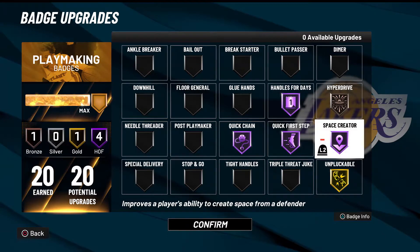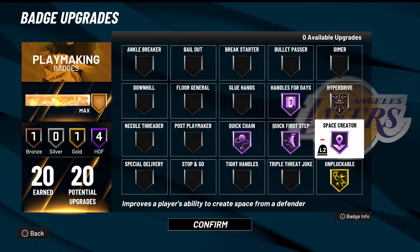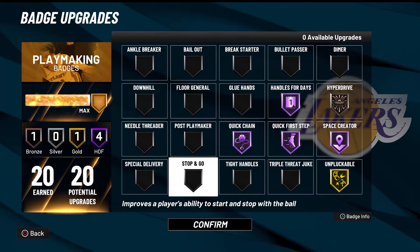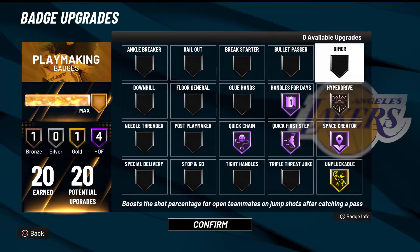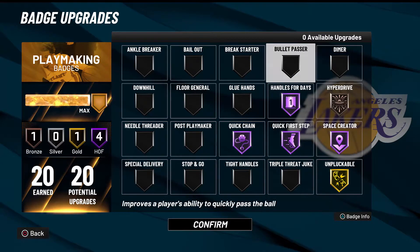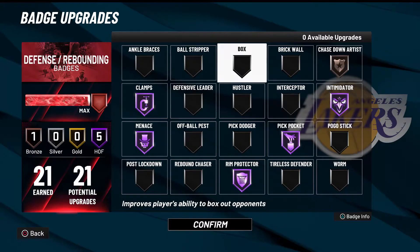Space creator hall of fame — this is the badge I use to get ankle breakers. If you don't want ankle breakers you can tone that down and get stop and go, which is pretty good. Obviously if you're playing twos it's also a really good twos build — you can just put bullet passer instead of space creator. Ankle breaker sucks, don't ever do that.